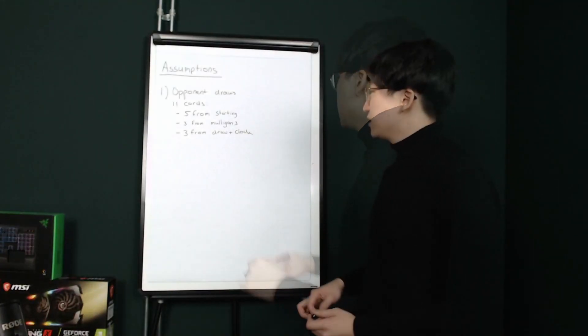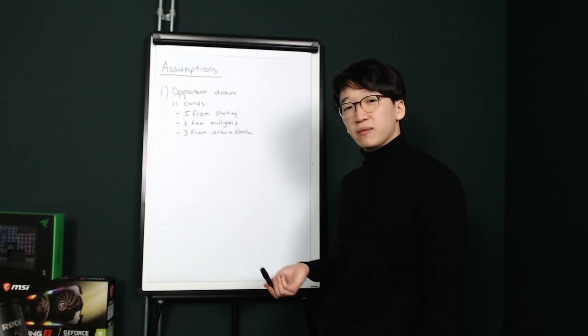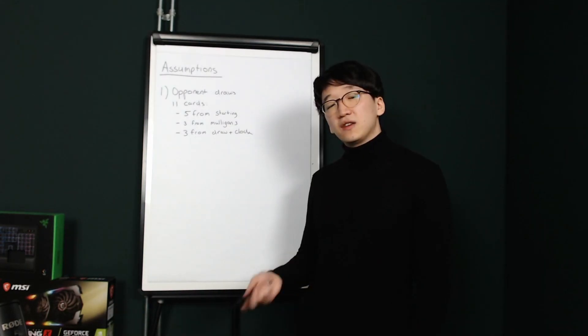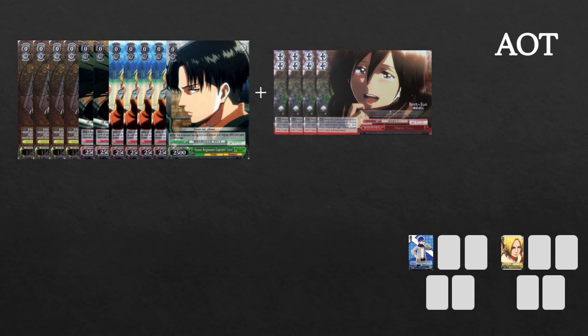So we assume the following: the opponent draws 11 cards — 5 from the starting hand, 3 from the average mulligan of 3 cards, and 3 from drawing and clocking. In AOT's case, the only out they have to a 4k oversize on the sides is by drawing a 2.5 body and a 2.1 climax.